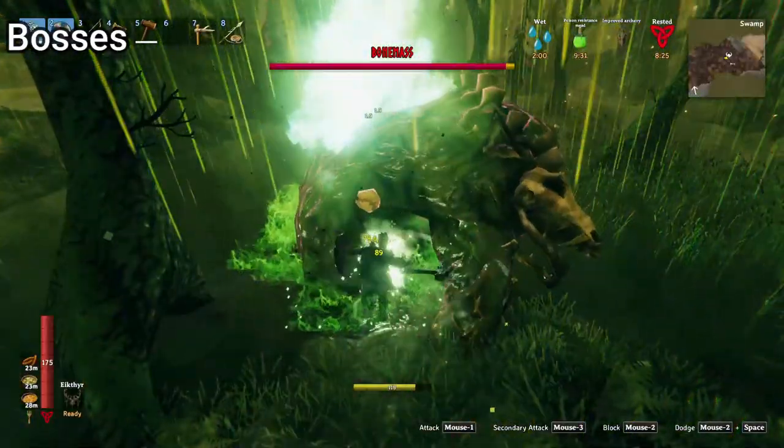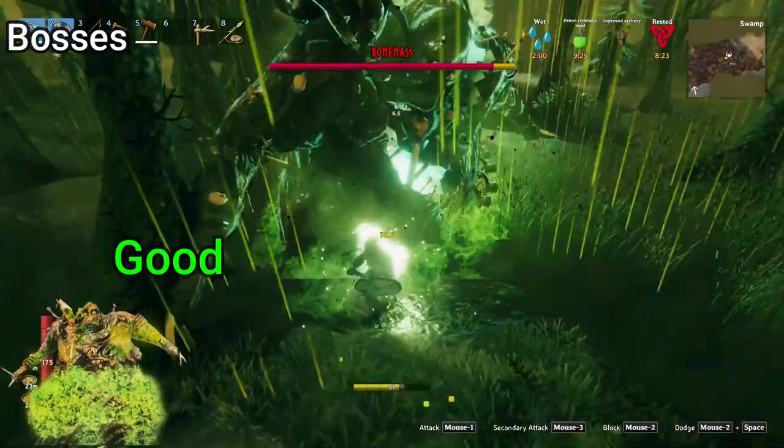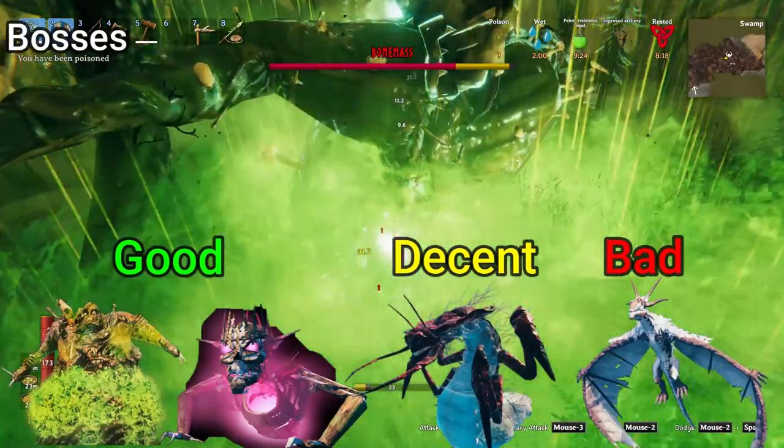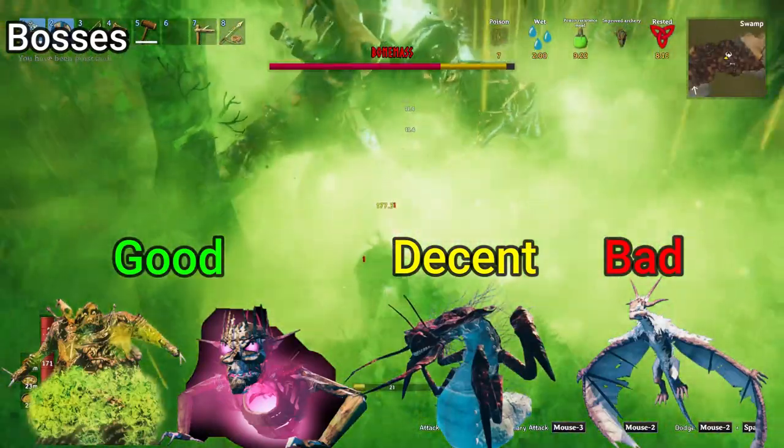As far as bosses go, Frostner destroys Bonemass and Yagleth, but struggles with Modder and does decent against the Queen. So if you were curious about how the damage typing would work out on that, there you go.